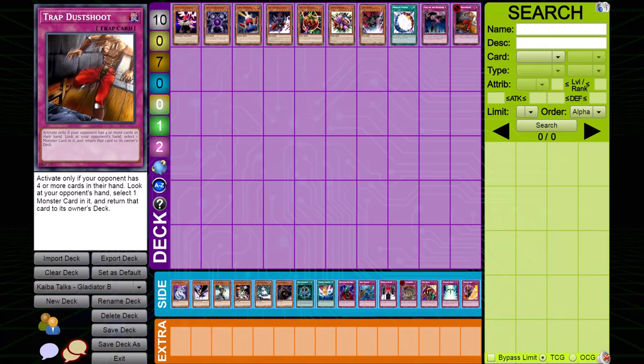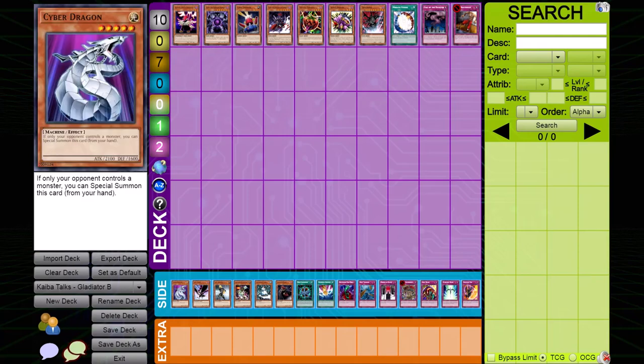Now let's talk about the cards that you should side in. First up, Cyber Dragon — an amazing card because it has an attack baseline of 2100, and the strongest Gladiator Beast when powered up is also 2100, not counting the Fusion Monsters. So Cyber Dragon is able to beat over all of their monsters and bait out their back rows. Cyber Dragon is an excellent choice if you're having trouble against Gladiator Beast.